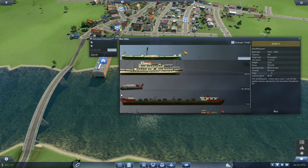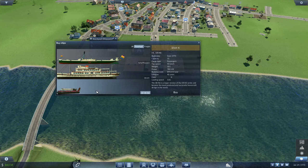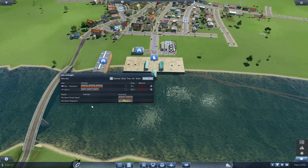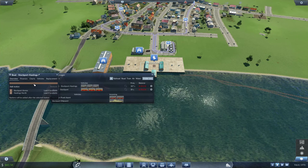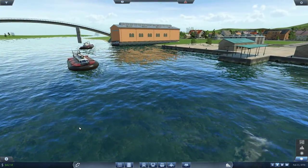Let's get some hovercrafts — I've heard these are quite profitable compared to the existing ones because they're very fast: 93 kilometers per hour. Let's get three and assign them to line one — the boat line, Stockport to Hastings. Nice sounds! Let's color it blue, just because it's on the water. There we go — beautiful!